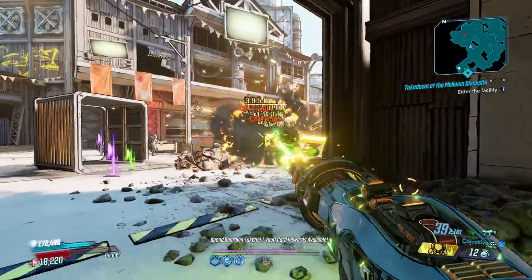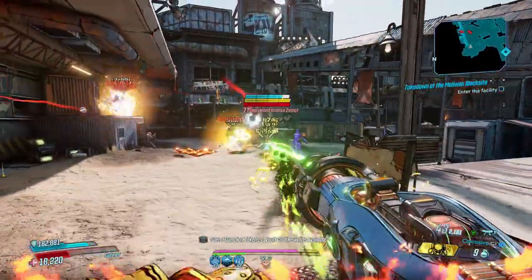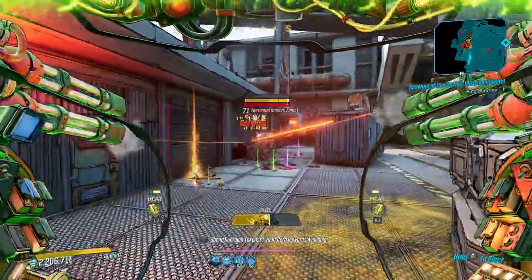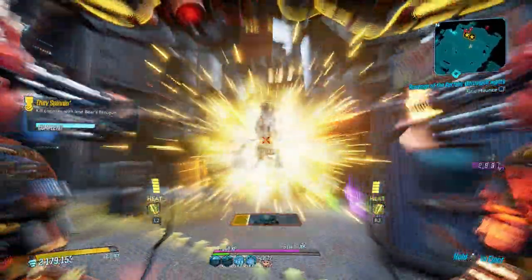The grenade spawned through the Minesweeper class mod inherits its damage and element from the bullet that spawned it, getting all the juicy mayhem scaling that happens along the way. Any source of damage can conjure them, which includes Iron Bear, and because it's a grenade, grenade damage bonuses increase its power too.